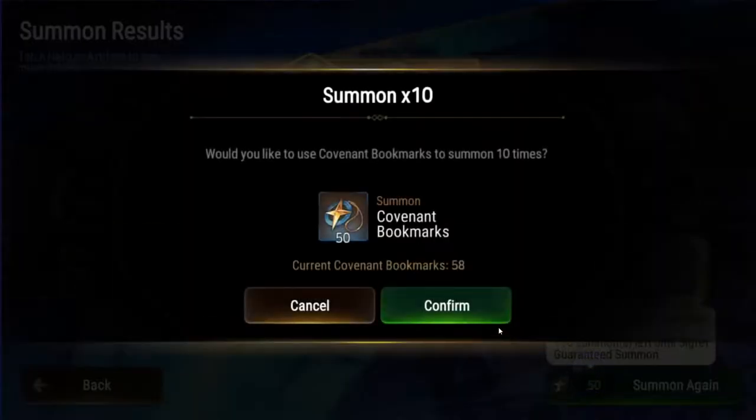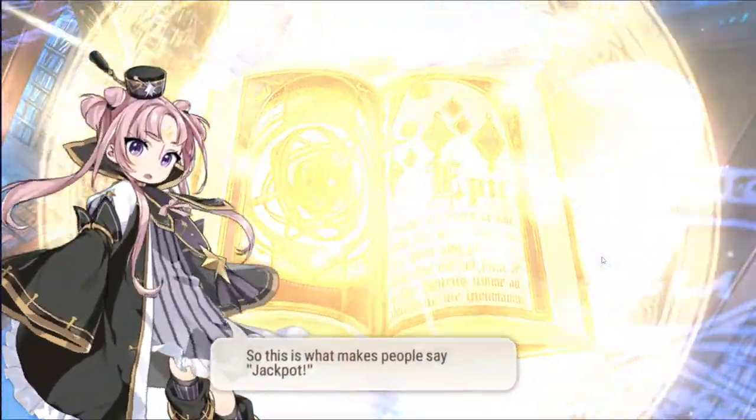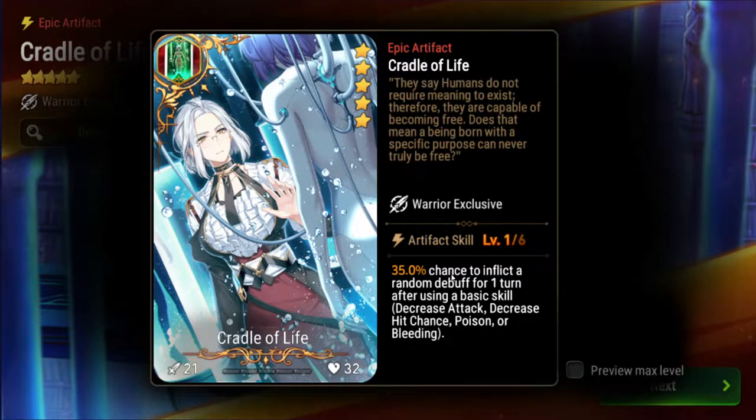I guess I can do three more temples, so I'm hoping to get Sigret here. Okay, I got an artifact — I don't know if it's the Cradle of Life... okay yeah cool. 35% chance to inflict a random debuff for one turn after using a basic skill: decrease attack, decrease hit chance, poison, or bleeding. This is actually really good for her — I think this is the best artifact you could run her on. I didn't realize this artifact was so good.